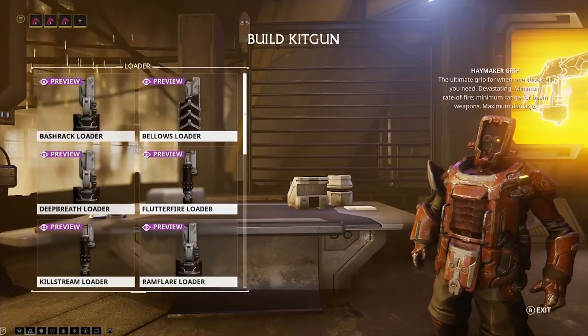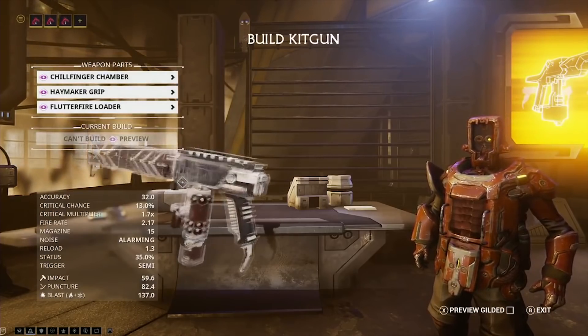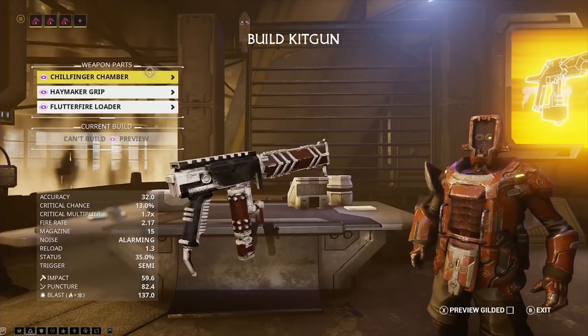First up is kit guns. The one they showed off first is some sort of grenade launcher type deal. Datamines also revealed that we're going to be getting beam weapons for secondaries as well, so that'll be pretty interesting. As far as kit guns go, I'd really like to see suppressed kit guns, but we'll see what happens.